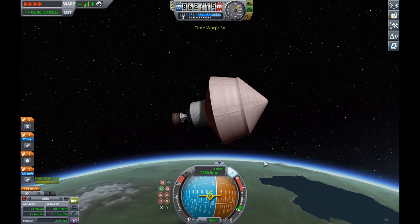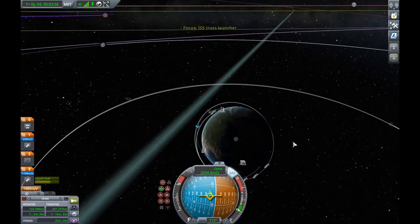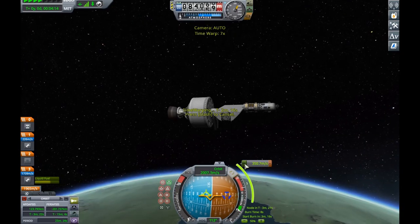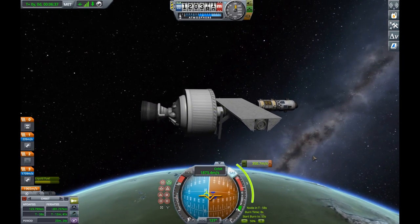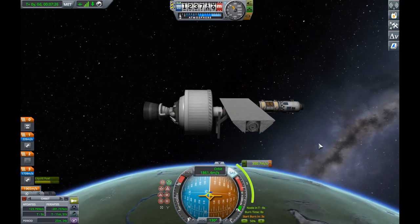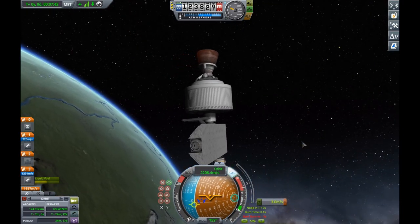This is especially true with the 5-meter parts — they actually have a ton of extra mass. If you take the amount of fuel and subtract it, then divide the surface area by the leftover weight, the 5-meter parts have significantly more unexplained mass — I recorded the exact number somewhere and should have had it on screen, but I forgot. Anyway, we are now in orbit, and we will be docking soon.